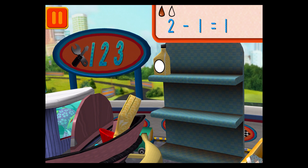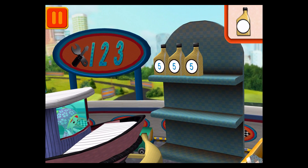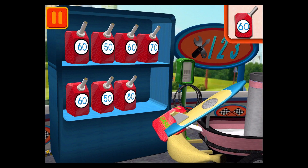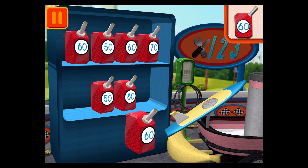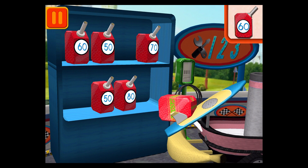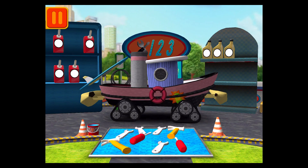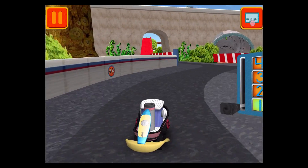Good. Next. Each can has five units of oil. Let's count them by fives: five, ten, fifteen. Good. Next. We need gas cans with the number 60. Find the cans with the number 60 and drag them to your car. Great. We're going to get back to the track.